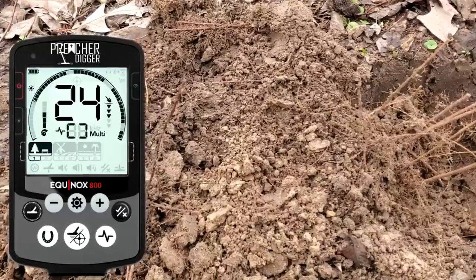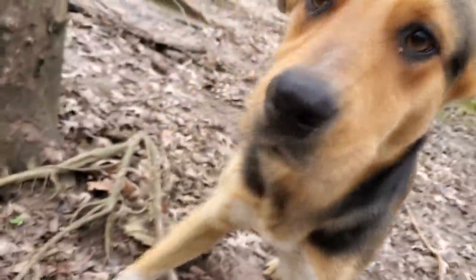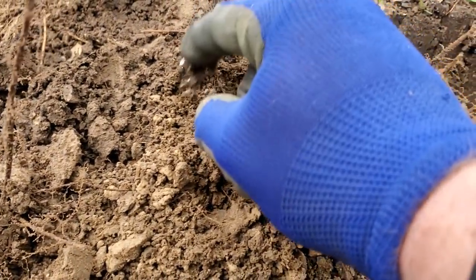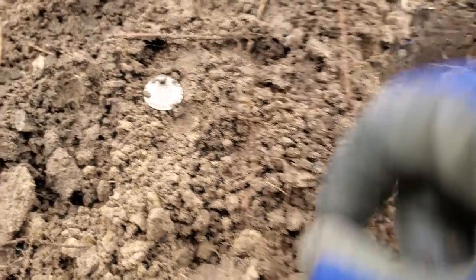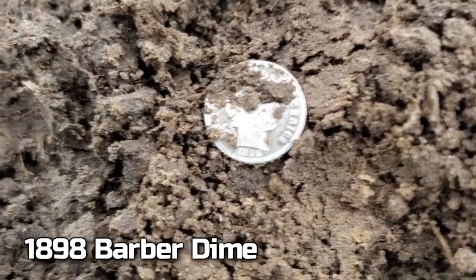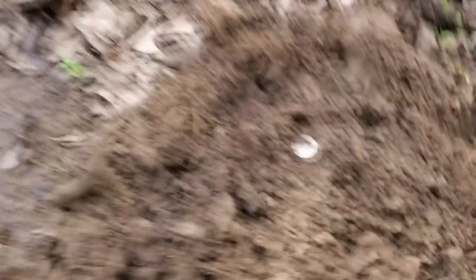Got a 24 on the Equinox, and once I popped it out, Nugget tried it with the AT Pro and it comes up as an 81. There's our little mascot for the day. Is it going to be seeded or is it going to be Barber? I bet it's going to be Barber. It's Barber — a Barber dime! 1898. We said it dated from 1895 to 1930s. That is crazy. I got my Barber!